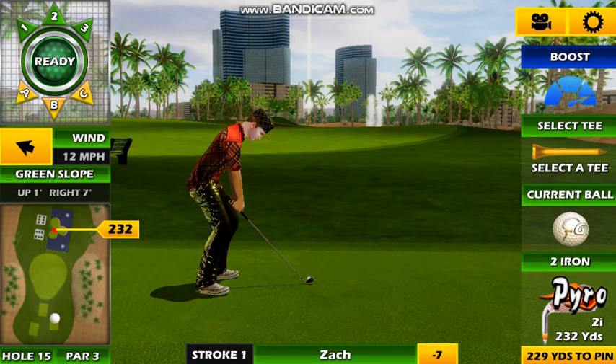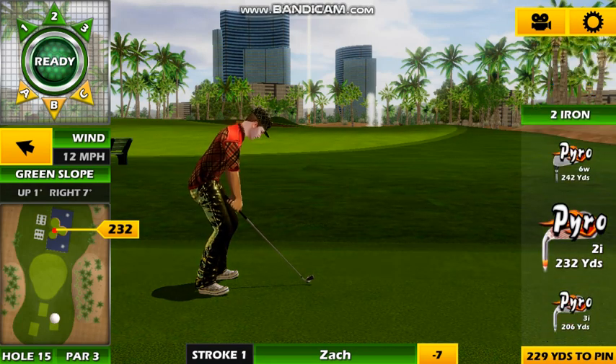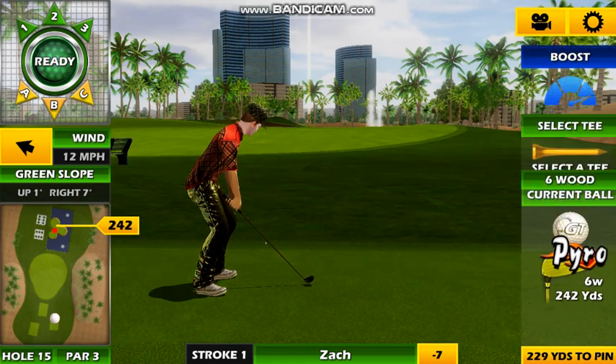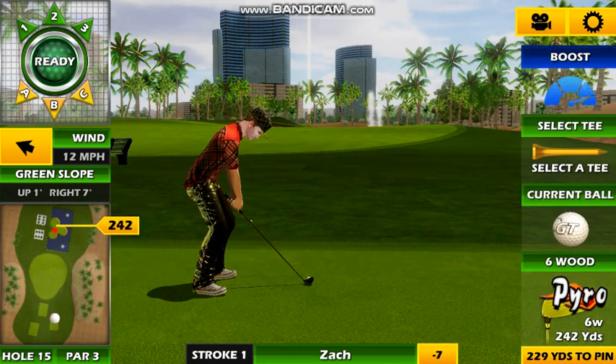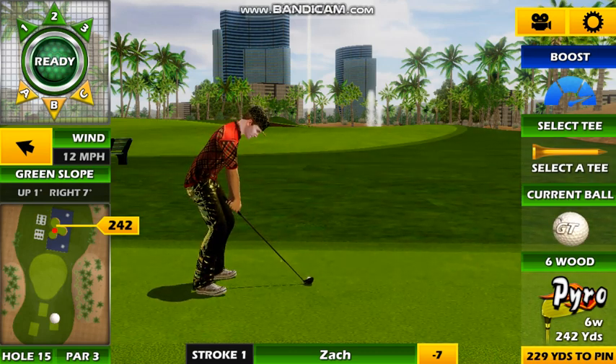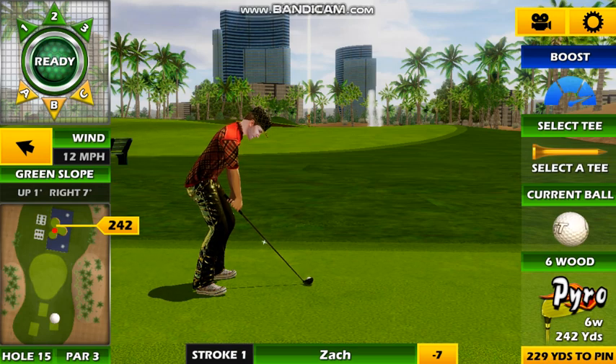We're going to keep going here with the next hole. Now if you've seen my distance club distance sheets, you'll see that — and that is when the Golden Team mobile Facebook group — six woods typically going to land pretty close to 229 for a flat hole. I consider this hole to be maybe just a little bit uphill, so it might only land maybe 227 usually, but we do have a little bit of tailwind helping us.